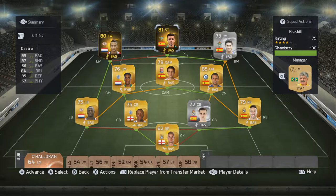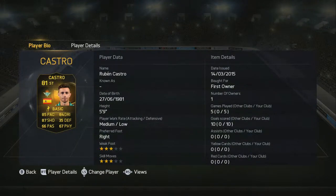Hey guys, Ben here, and today I'm bringing you the very first episode of 'How Is This Guy So Cheap?' The whole idea of this series is me finding hidden gems on the market that go for way less than what they should, or finding players that go for way less, look like they should be quite good, and are actually just as bad as their price says.